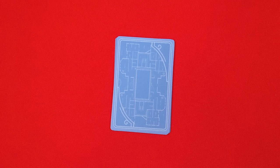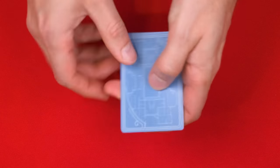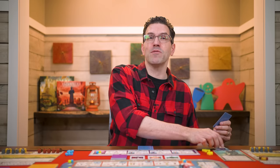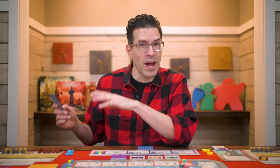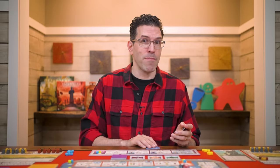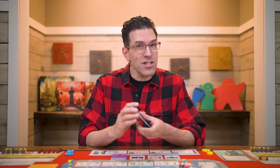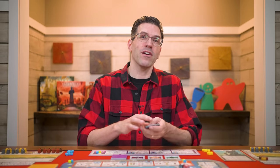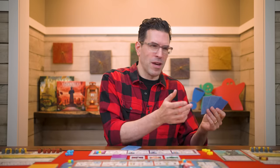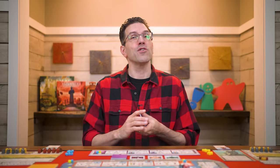Once a first player has been picked, the last player in turn order collects this expansion's landmark cards, shuffles, and draws a number equal to the number of players. They pick one to keep, placing it face up, and pass the rest counterclockwise until each person has taken one. If you also have the Plans and Ploys expansion, shuffle all landmark cards together and the last player draws a number equal to players plus one, picks one, passes the rest counterclockwise, and any remaining landmarks are shuffled into a face-down deck.